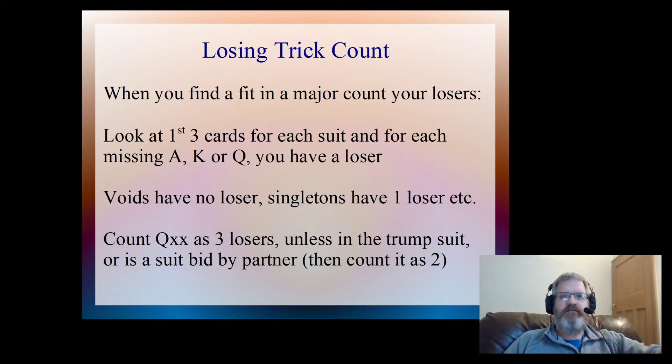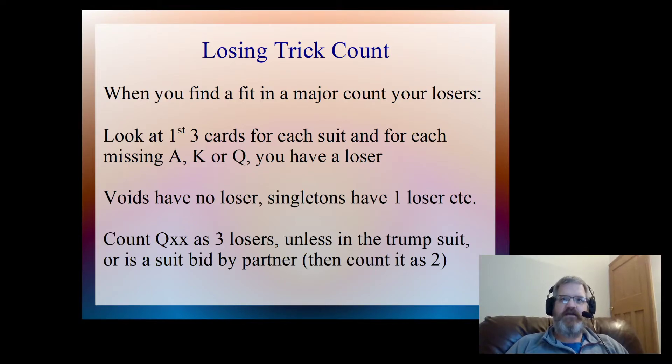So what we need to do then is, when we find a major suit fit, we're going to count our losers. To do that, we look at the first three cards in each suit. And if we're missing an ace, a king, or a queen, each one of those missing cards is a loser.